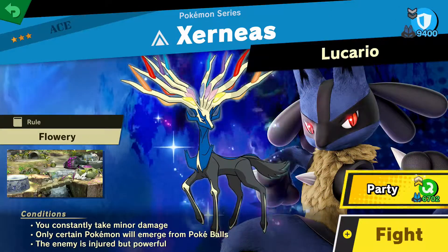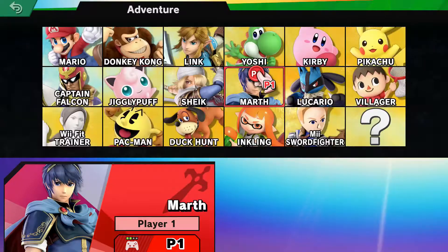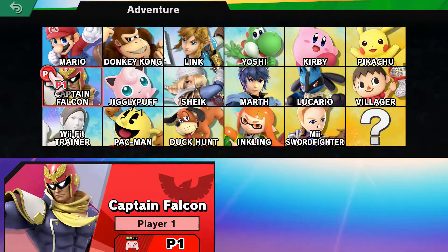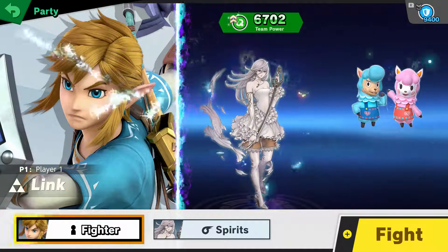Ah, Xerneas. The thing is, we used Lucario last time, so we need to switch up. Who shall I use today? What characters do I even have for this mode? I'll use the Hater Exterminator. And the battle begins again.